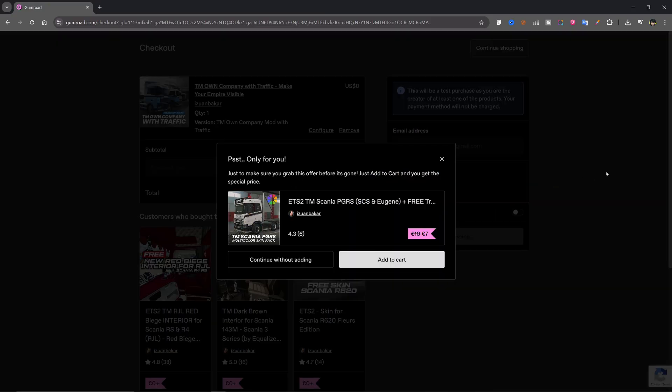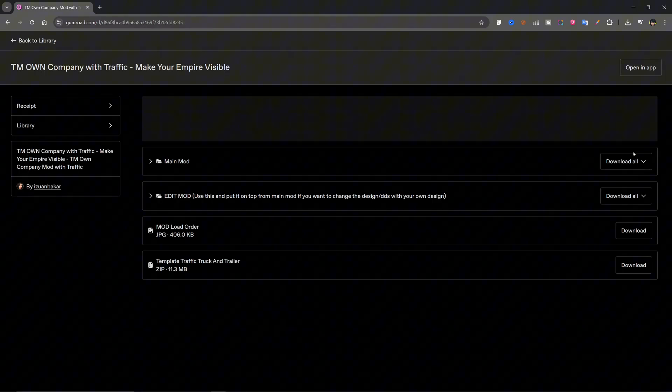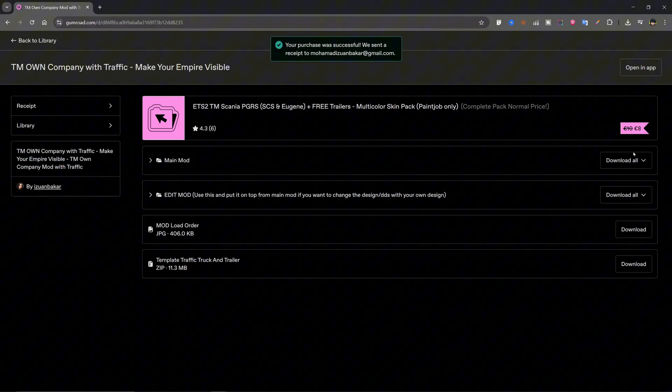You will need to register for a free Gumroad account. For now, I'm not putting my free mods on Steam Workshop because it's a bit restrictive. On Steam, I can only upload one single file, but this mod has multiple parts, including files for you to edit. If I put it on Steam, you'd be stuck with my skin and couldn't customize it. If you have the technical know-how, you can edit these local files yourself.